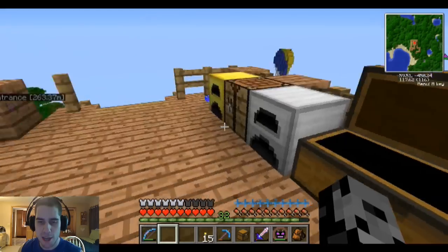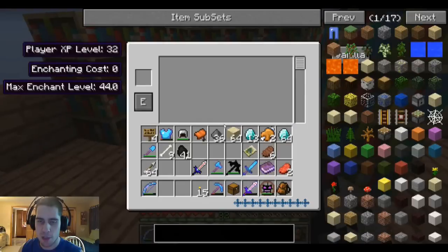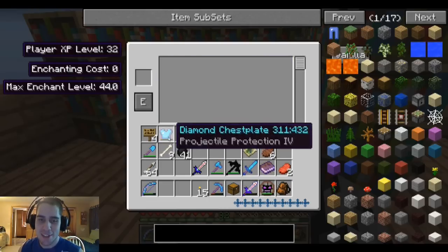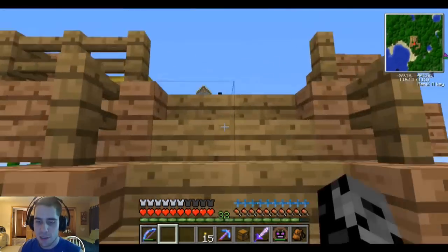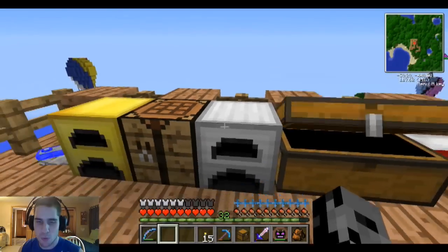Let me test with a helmet here. If I put this in and do projectile protection, that's only seven levels for level four. And regular protection is 11 levels — that's not anywhere near worth it. Okay, we've got to make brand new stuff. I have the diamonds for it. It's just more worth it to just recraft it.